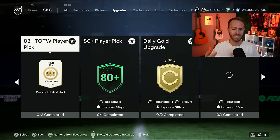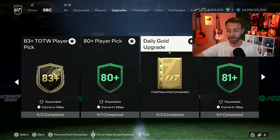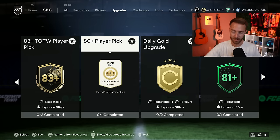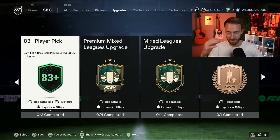Now let's go to the upgrade packs, the player picks. We have once again the 80 plus player picks that have been re-released. I think that's my favorite player pick. I know some people like the 81 pluses for better weight, but I like the fewer cards required for an 80 plus player pick. Make sure you're doing your daily golds, daily bronzes, silvers, and daily golds to get your 80 plus player picks done each and every day. I'm doing the exchanges, crafting in the menus.